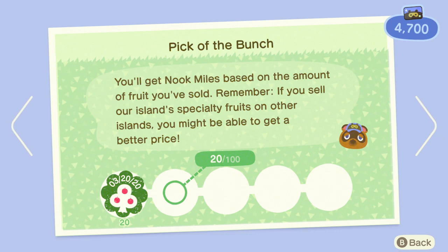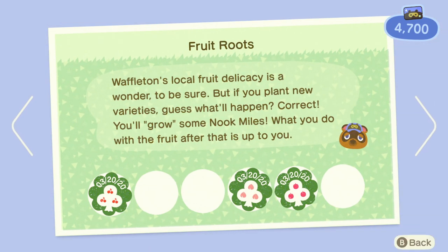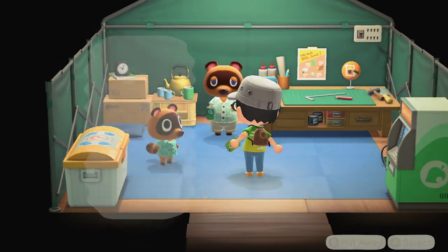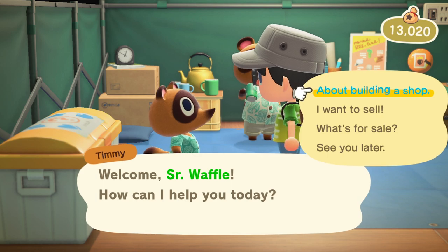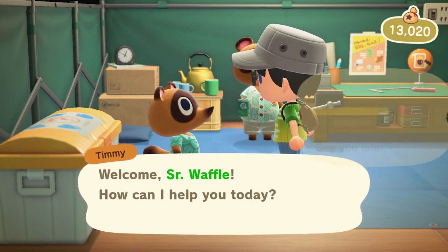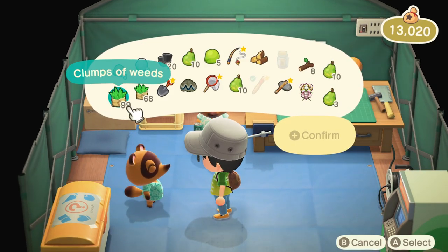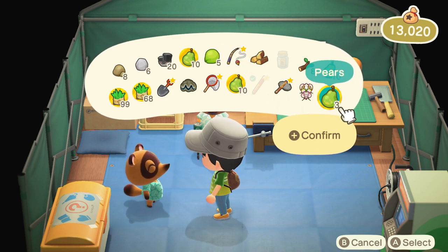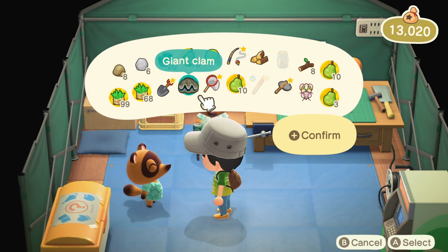We've also got Pick the Bunch so you can sell fruits on your island, and then Fruit Roots is really easy as well. Basically what you want to do is pick all of the weeds and all of the fruits on your island and then sell them to Tommy. When you do this, you're going to make a lot of money and get a ton of miles when you unlock the achievements. These miles will very quickly let you pay off that loan and build your house, which is going to help you progress much quicker in the game.